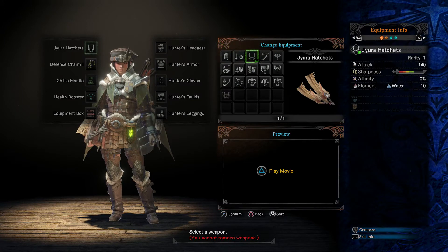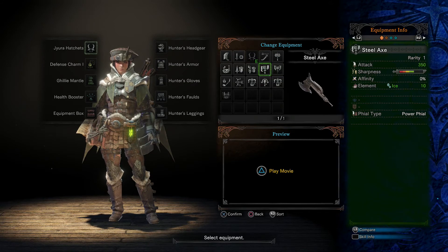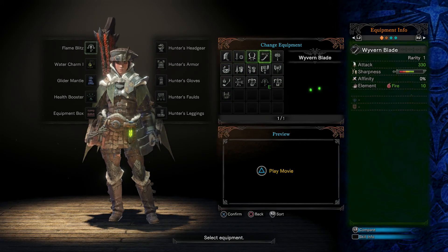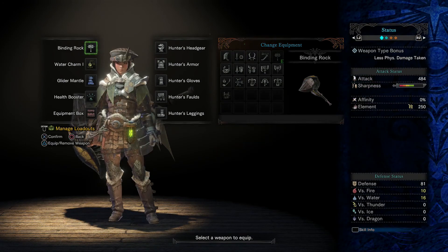Dan is going to be using the insect glaive, which he's never really used, so we'll see how that goes. Anyway, that's going to be it for this episode of the Monster Hunter World beta. Thanks for watching, and as always take care.